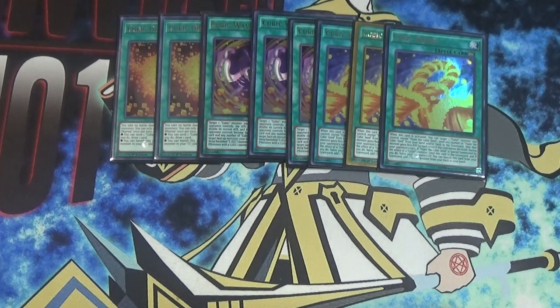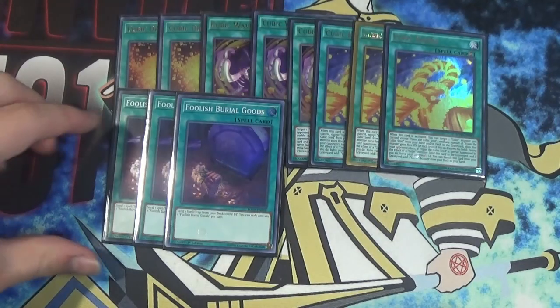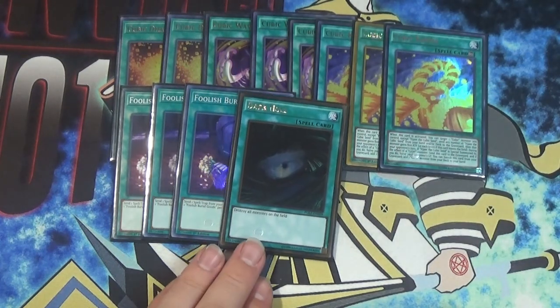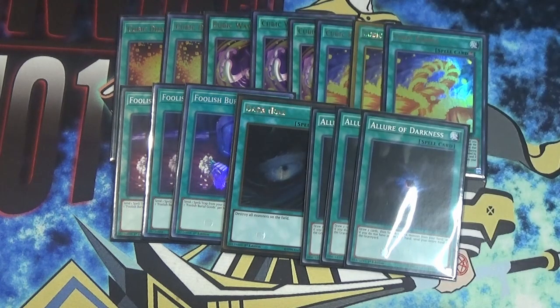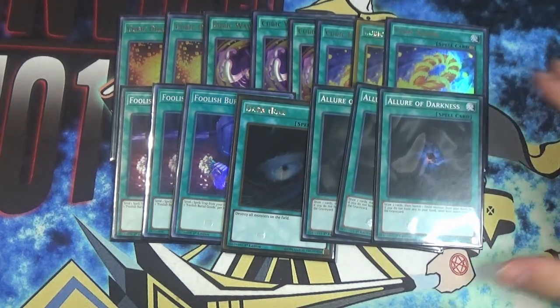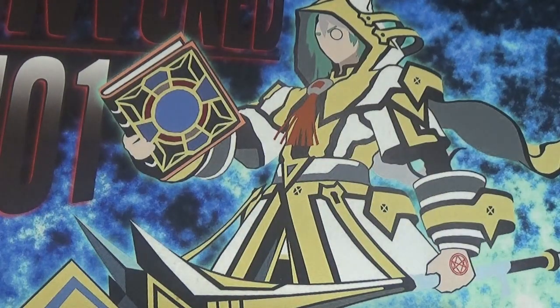Because we can banish Cubic Karma from our graveyard to search, we have three Foolish Burial Goods to get it into the graveyard quickly and let you search super fast. Goods is fantastic. I'm also playing one Dark Hole apparently - I didn't know I was playing Dark Hole in this deck, so I guess it's a board wipe, even though Cubics can actually beat over most things. And then three Allure of Darkness for draw. More consistency does not hurt the deck - you definitely want to be seeing the stuff you want to see.